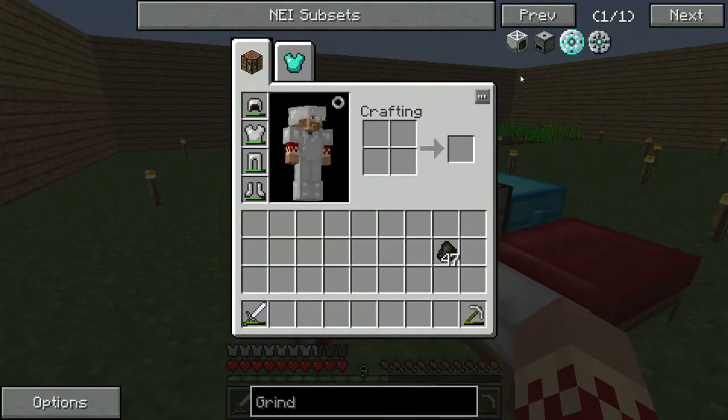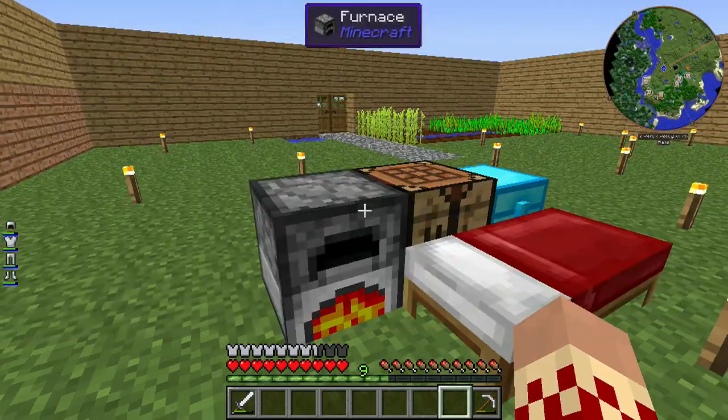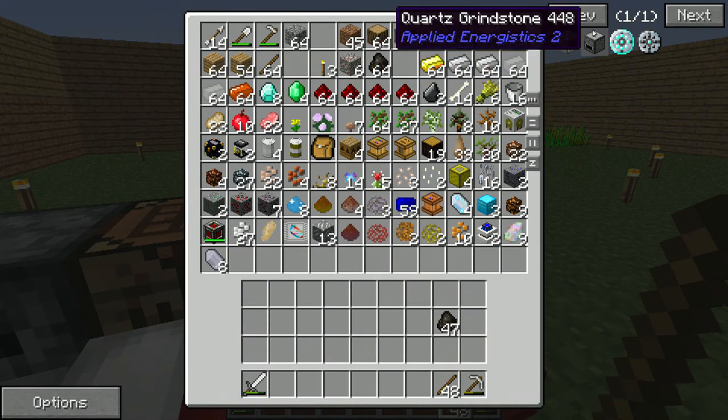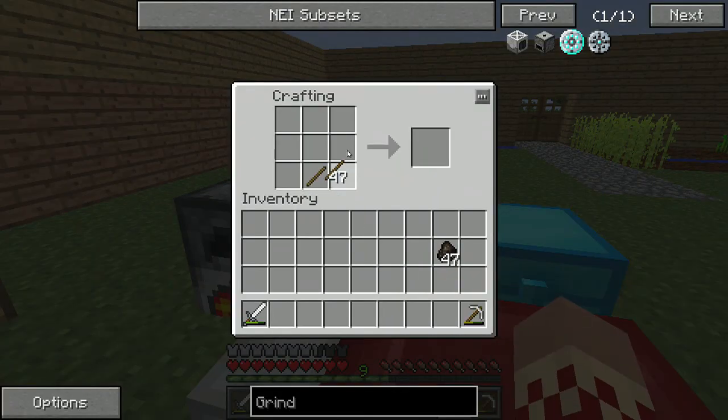Right now I'm going to be constructing a grindstone. The grindstone might become the most dependable device for ore processing, as it allows me to utilize my ore and process it quite a bit. Essentially gives me a beginning-of-the-game processing device. I'm going to construct that right now.